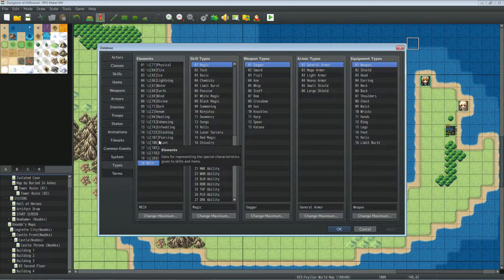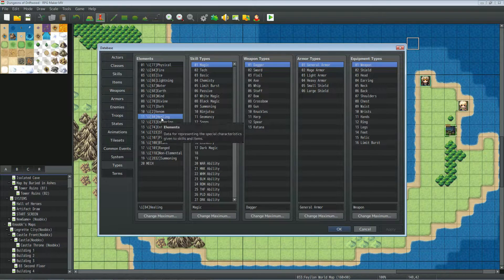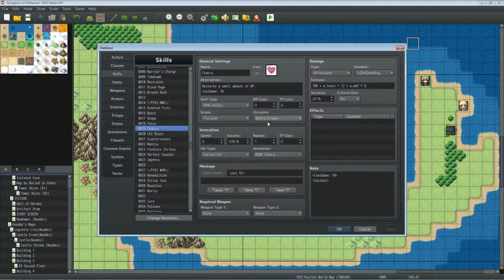This mech element is going to be the type of damage or healing given from all repair kits. What you also need to do is make sure all of your other healing items have their own specific element. I already have an element type here called 'healing', so basically you're going to make all your healing skills and potions use that healing element.